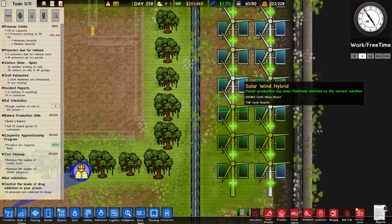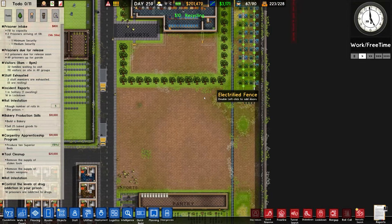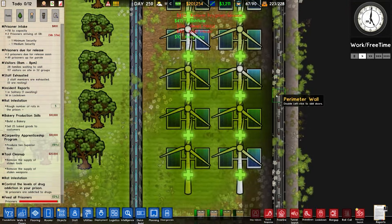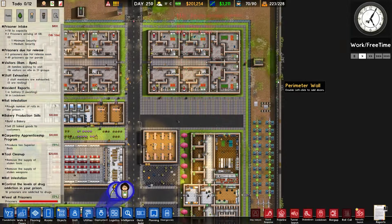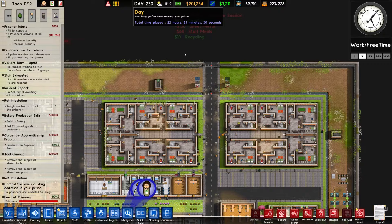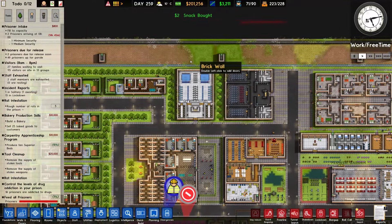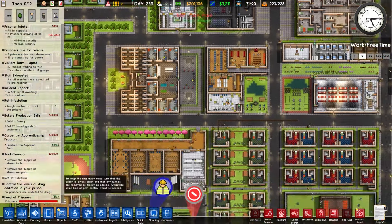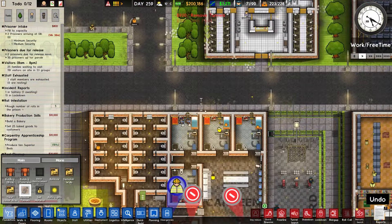We also managed to install some more wind solar hybrid to export some energy and increase our daily cash flow. Between episodes, the perimeter wall now goes all the way around the facility — it took about 10 in-game days and around 160,000 generic units of currency. It was quite a monumental task for the workers. And also a couple of tunnels: one in the middle and one just recently found.